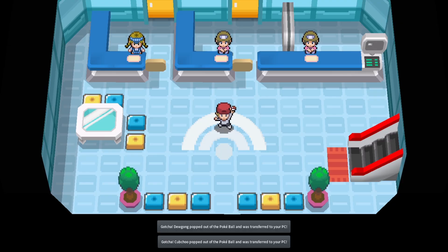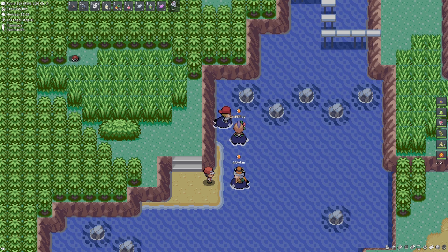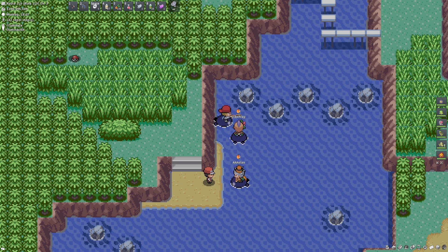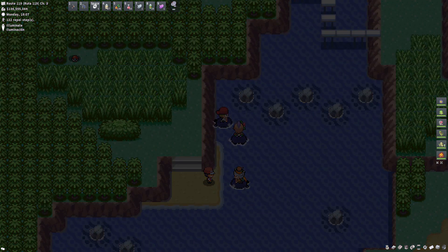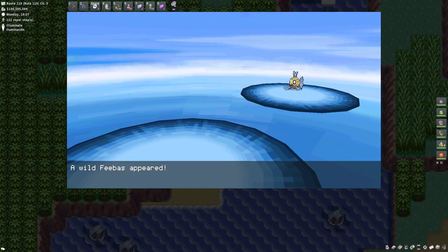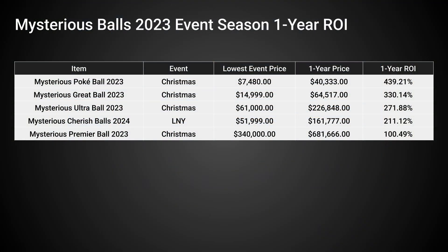Now to the analysis. These Mysterious Balls with unbelievable shiny odds were introduced in 2023 and they follow the same pattern of price that we saw in the loot boxes. There's no need to elaborate more on that — buy them mid to late event. And to show you how actually unbelievable they were as an investment, here's the one-year ROI from the first set introduced in 2023.